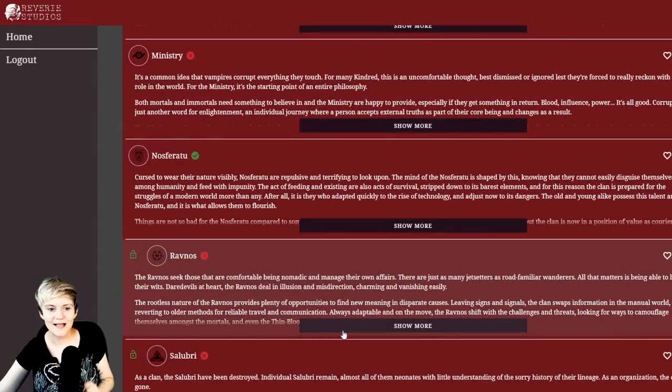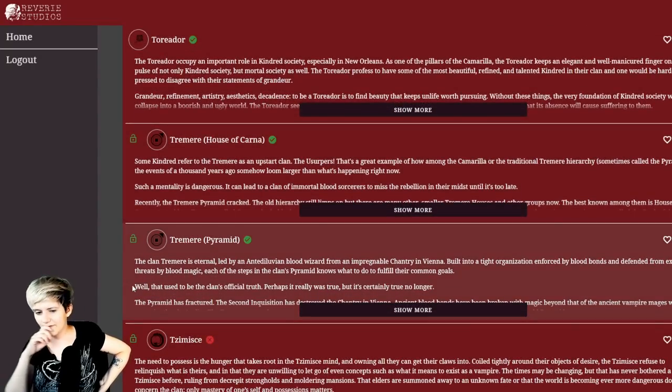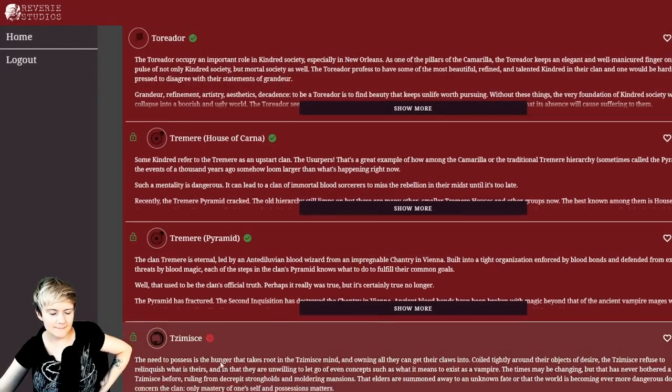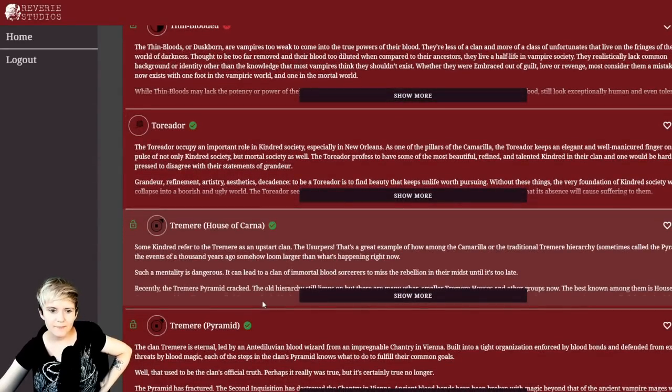Ravnos is showing as available — I can claim this item! There's a limited number of Ravnos. Thin-blood is locked as well. Do I play a Toreador? That would fit the Creator role. Tzimisce would fit the Creator so well too, but that's locked for special tickets only. Tremere would also fit the Creator — someone driven by curiosity and perfectionism, collecting things that could also help in blood sorcery rituals. Maybe Tremere?